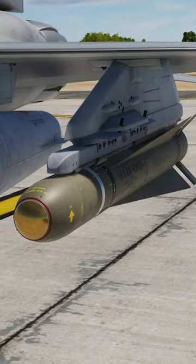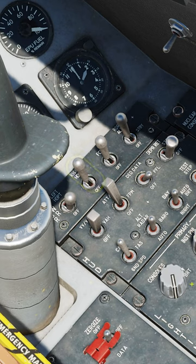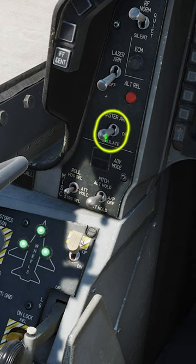How to boresight the Mavericks on the ground in the DCS World F-16. Turn on the right hardpoint. Click air to ground on the ICP. Master arm to simulate.